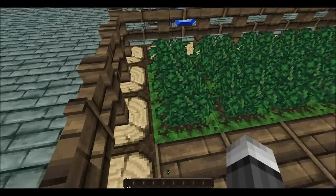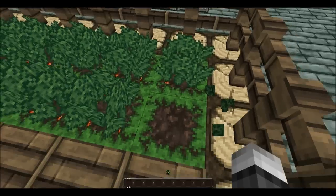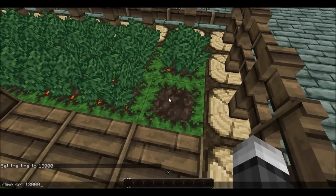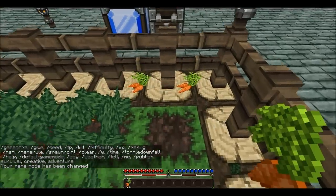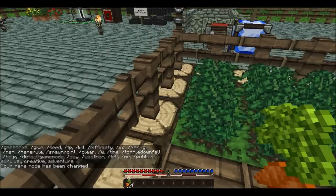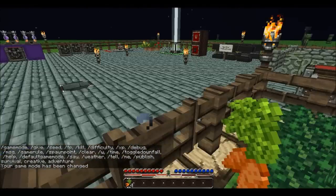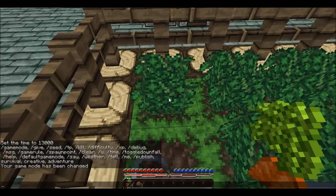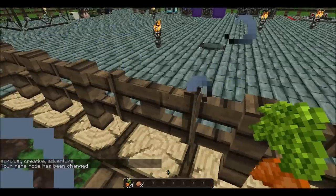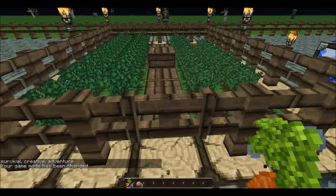We have the new food. We have carrots here — if I break this I need to be in survival to get these. There we go, that's the carrots. Oh, the witch is a bit angry at me. And then we have potatoes — potatoes and carrots are now in this game. Let me switch back to creative so the witch doesn't attack me.